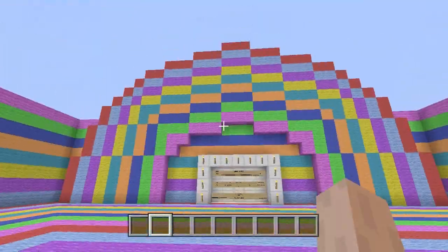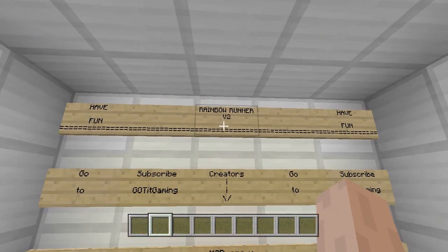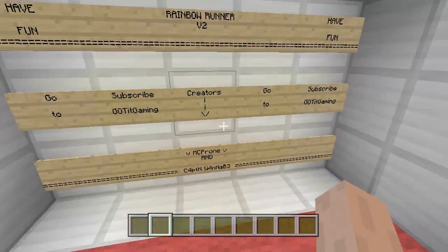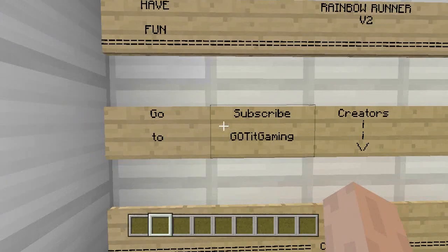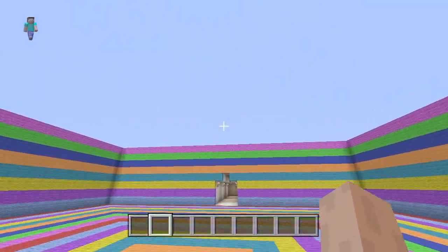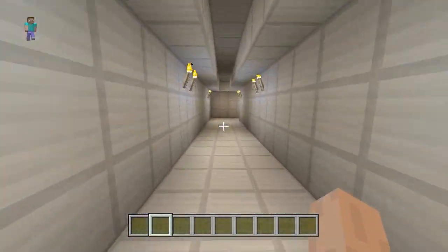How's it going guys? This is MCPromoGottaGaming. I am here to show you guys the second version of our rainbow runner. The creators were me and my friend CaptainWannabe. This is a rainbow runner that involves a minecart system instead of our other one that was just using the redstone repeaters and the torches.